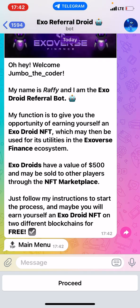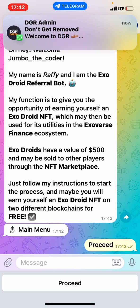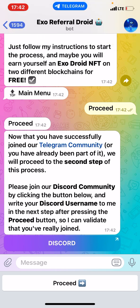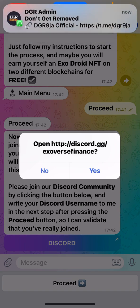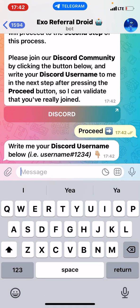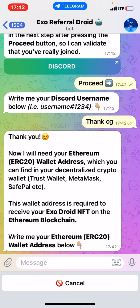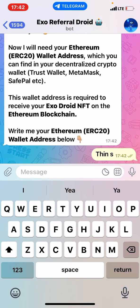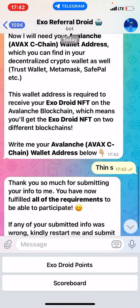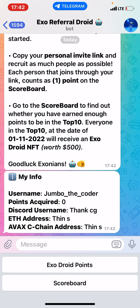You can see there are also other tasks when I click the proceed button. It says I have to join the Discord, and it gives me the Discord button. Then it's asking for my Discord username, which I can type in, my Ethereum address, and my Avalanche address.